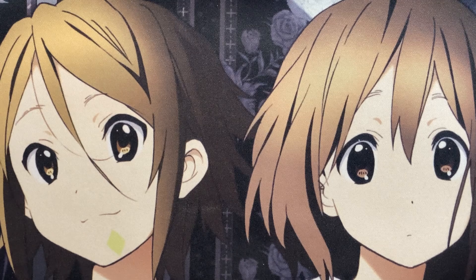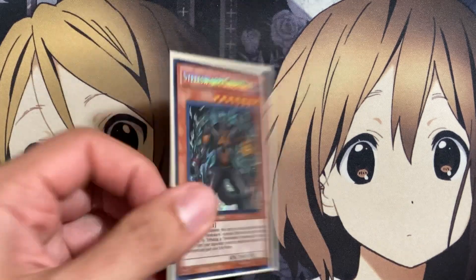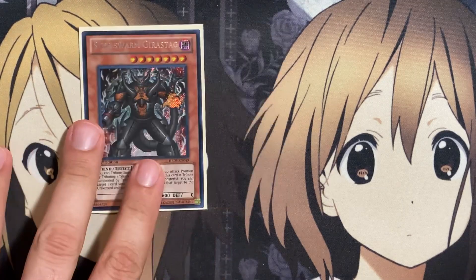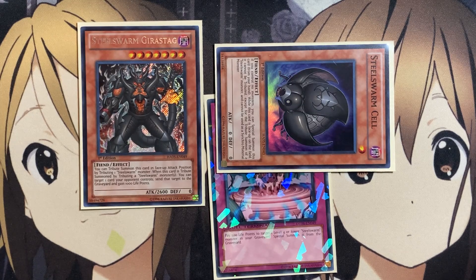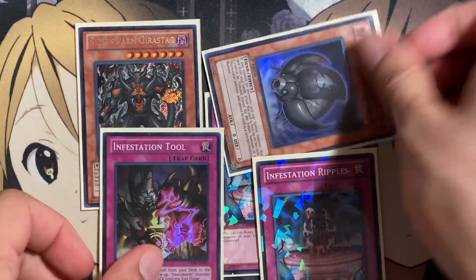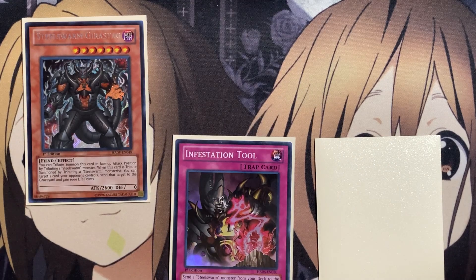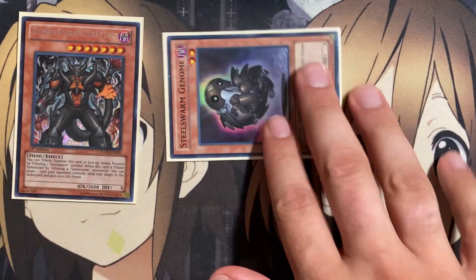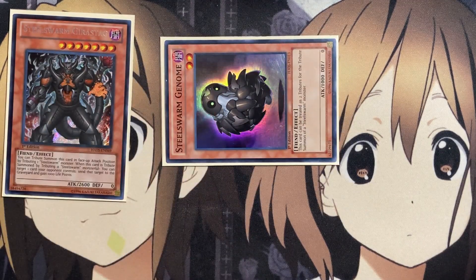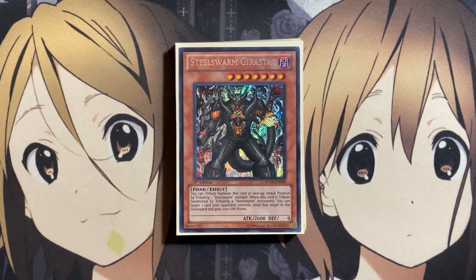That is it for the deck profile. I hope you all enjoy it. As for the key plays, it all comes down to the tribute setup: special summon Cell, then normal summon Geer Stag using Cell as the tribute. Going second you clear your opponent's field, but going first you establish your tribute summoned monster with traps to either special summon resources back or use them in tandem. Infestation Tool and Infestation Ripples work very well together — set both, activate Tool to send Genome to the graveyard, then at the end of the turn activate Ripples to special summon it back, giving you another monster on the field as the two-tribute setup for Steel Swarm Hercules. Until next time, please don't forget to leave a like and subscribe. Kiritwi out.